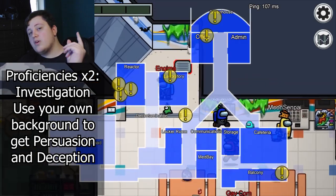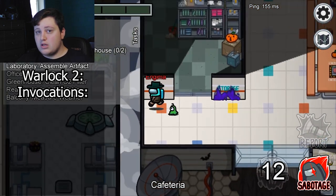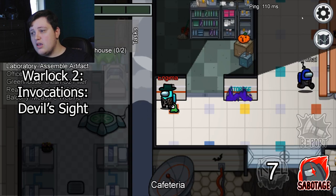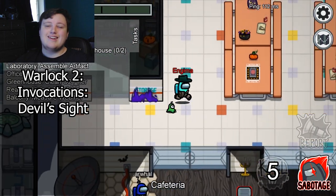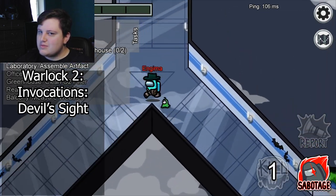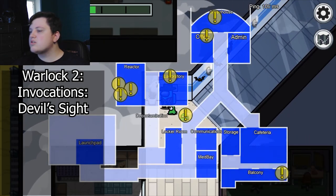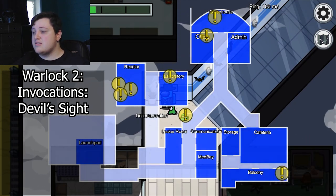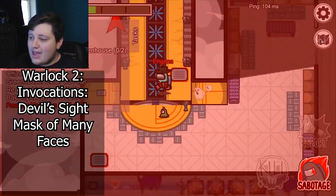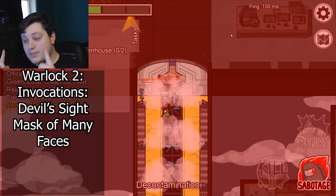Now we're going to move on to the second level of Warlock. You get Warlock Invocations, super important for us. Choose Devil's Sight because it gives you darkvision where you can see clearly in dark light and magical darkness — probably useful in the case of a sabotage. Also get Mask of Many Faces to be able to cast Disguise Self at will, meaning you can disguise yourself as a crewmate an unlimited number of times. Big brain.